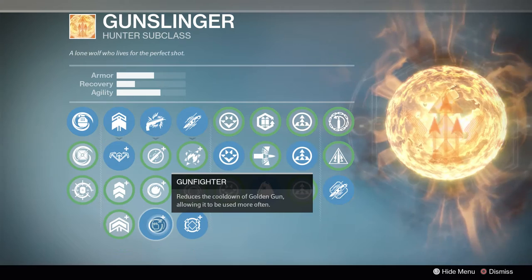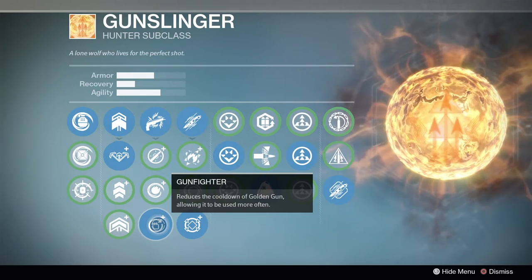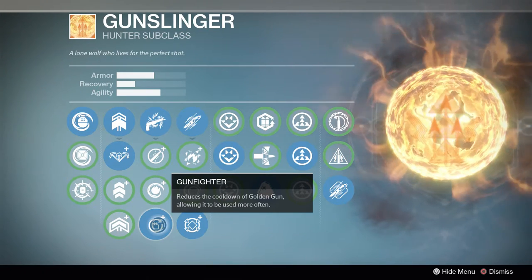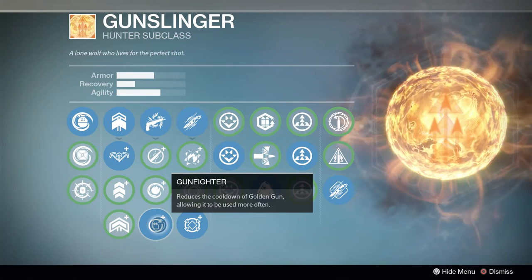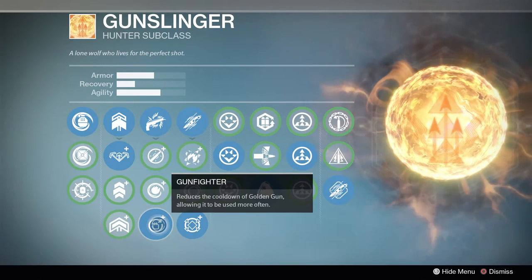In our Super section I'm running Gunfighter, which reduces the cooldown of Golden Gun allowing it to be used more often. With Tier 4 Intellect plus Gunfighter, I can get my ultimate maybe once or twice a game in Trials of Osiris, which is really important because as a Gunslinger you can clutch an entire round by yourself.